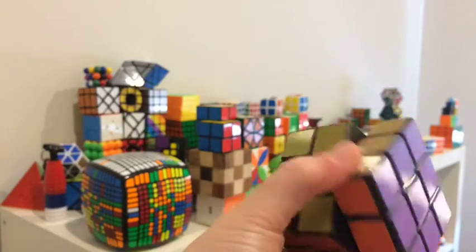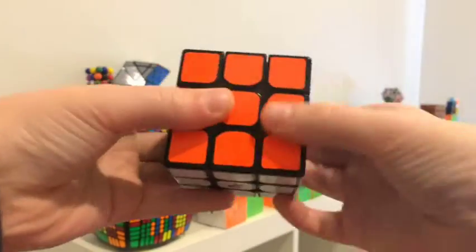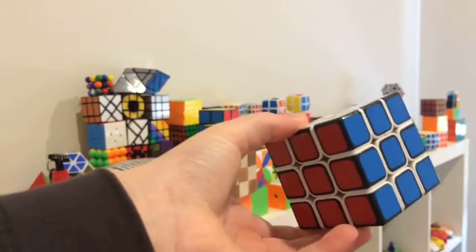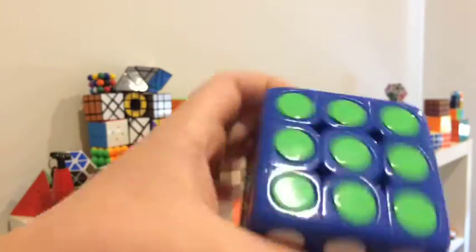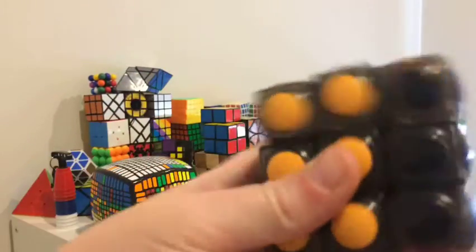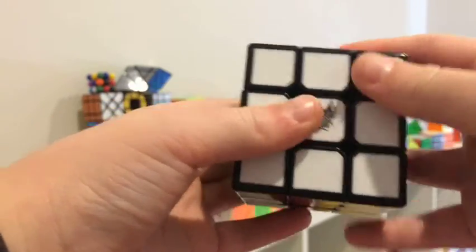We have the GAN 57, the YJ MGC 3x3, Feng Shi Shengren 3x3 in a cool white and black pattern. We have this weird tile pop-off cube — comment down below if you know what this is. Next we have a cube that one of my friends gave me: a Smiddle cube, which is quite cool — essentially just a YJ with cool tiles on it. We have my loudest cube, the Super 3, and the Second Boys G3 tiled.